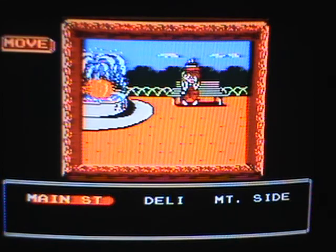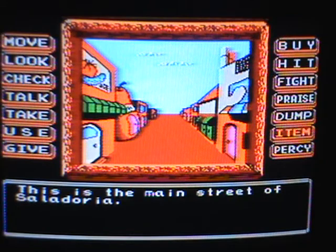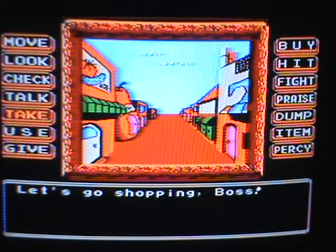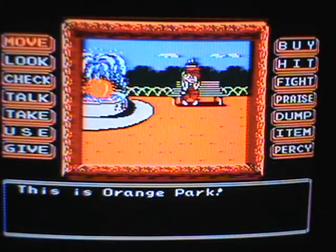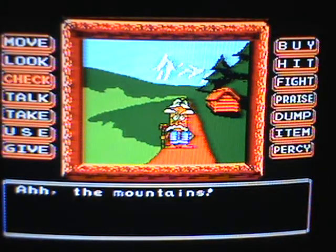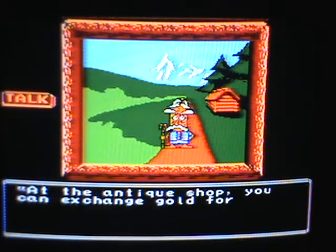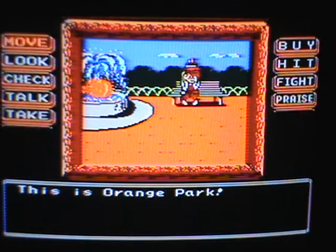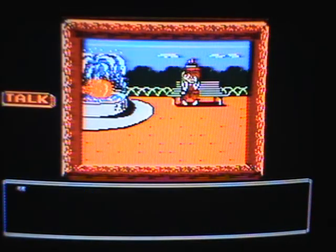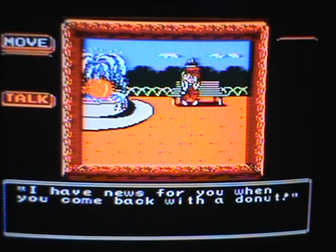You're going to Main Street. You want to check Percy. Let's go to the hermit first because he usually tells you something new every time you go to him. He says 'I hate the city.' He doesn't say anything useful. Let's talk to the wanderer again. He says: 'Get me a donut. If you can't find a donut, try the cabaret — you should have some. I have news for you when you come back with a donut.' Okay, so you want to go to Main Street — that's where the cabaret is.